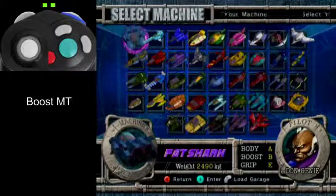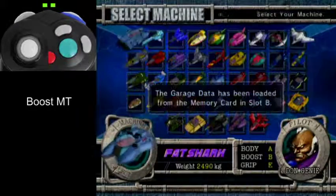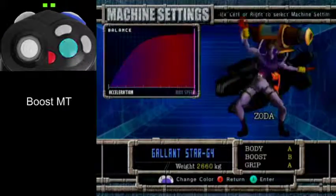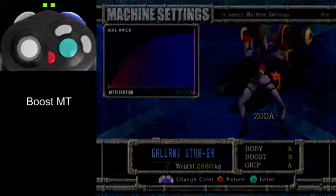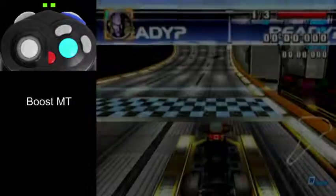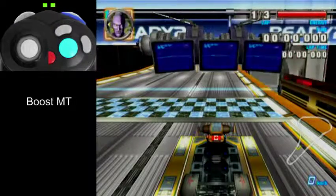You can use the machine with memory data. Boost MT — the MT point for Fat Shark is 1,273, and that's based on the vehicle's normal acceleration. But when you're boosting, your acceleration is modified — at least the rate at which you lose speed does change. So that also changes the MT point.